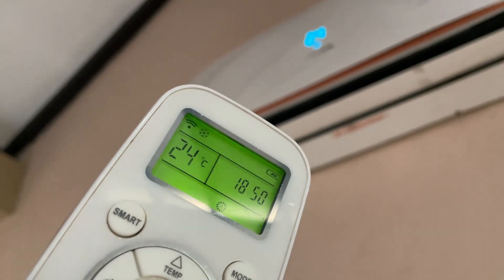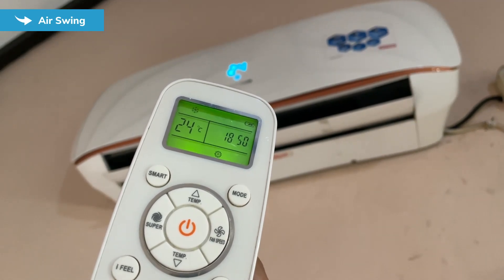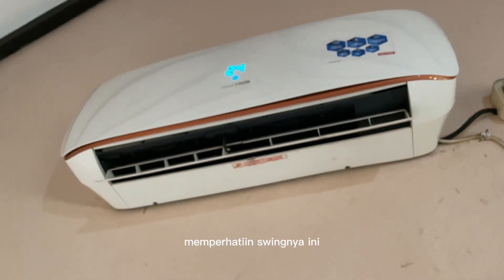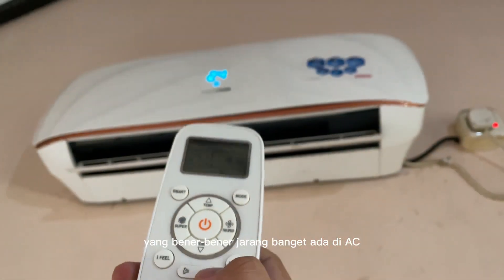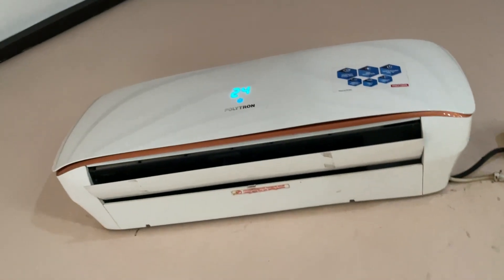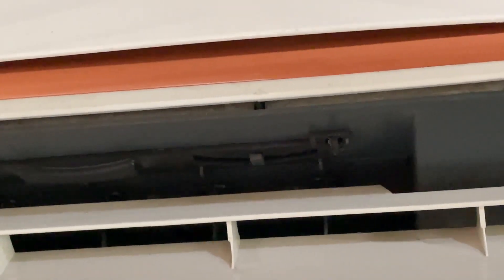Kembalikan ke 24. Di sini kita atur swing-nya lagi. Di sini gak ada indikator swing ya guys. Jadi kita cuma lihat, memperhatiin swing-nya ini. Dan bagusnya AC ini tuh ada kanan-kiri guys, yang bener-bener jarang banget ada di AC. Apalagi ini brand lokal ya guys. Apakah beneran bisa kanan-kiri? Kayaknya bisa kanan-kiri lo guys. Canggih aja sih guys.